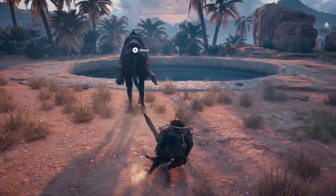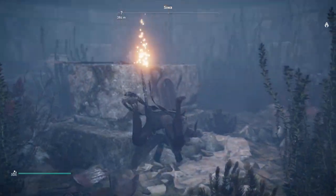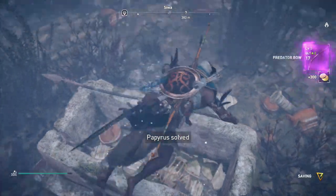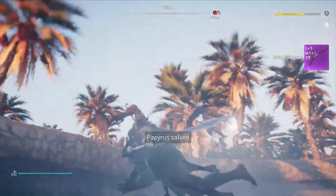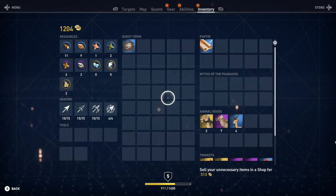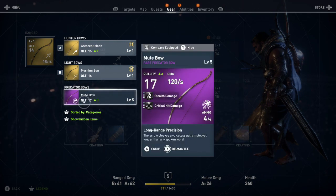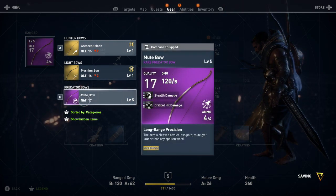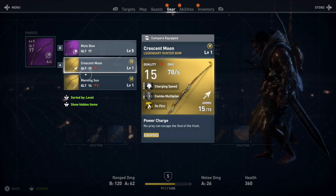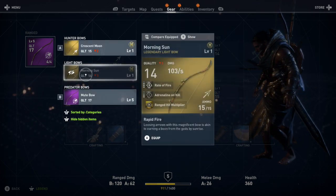We jump in for a dive. There is loot right here — it's a Predator Bow and it's a rare one! So we're going to take our Hunter's Bow off and put this one on. It has stealth damage and crit on repaint. We're going to hide the rest of the inventory clutter.